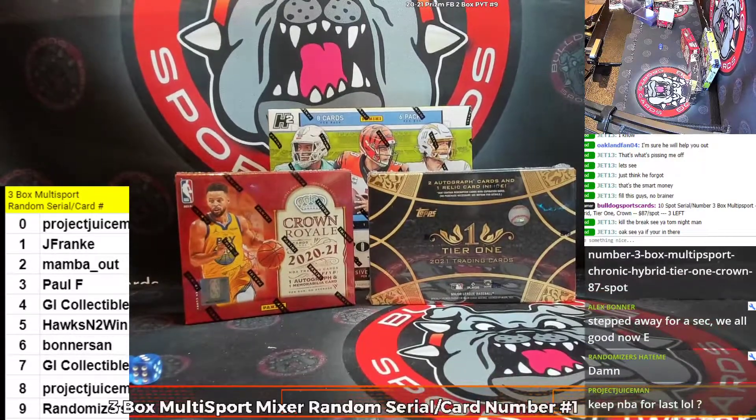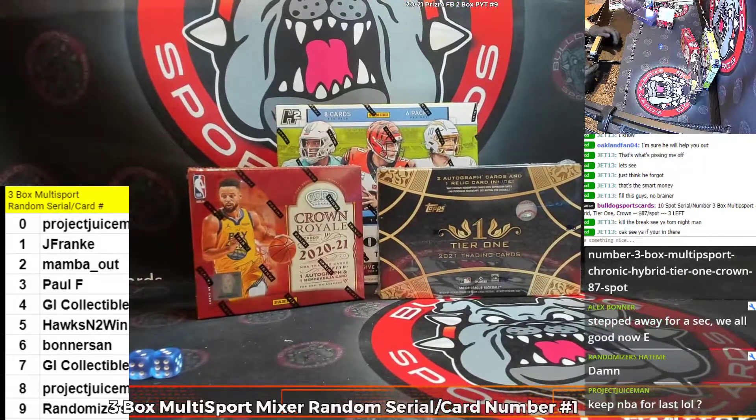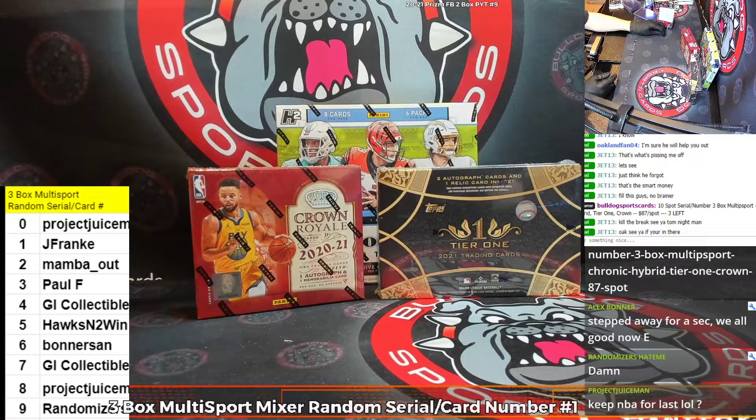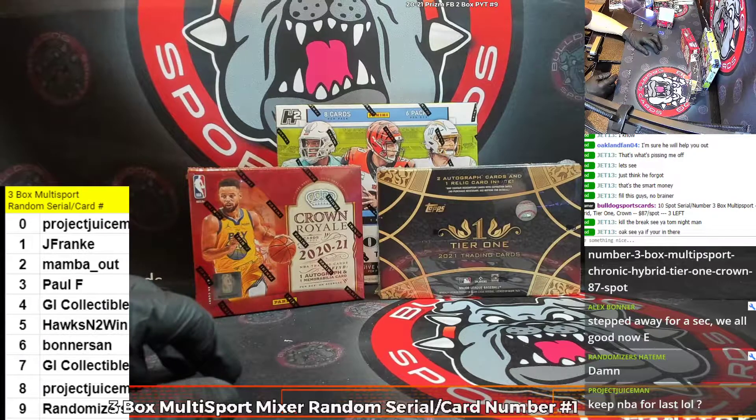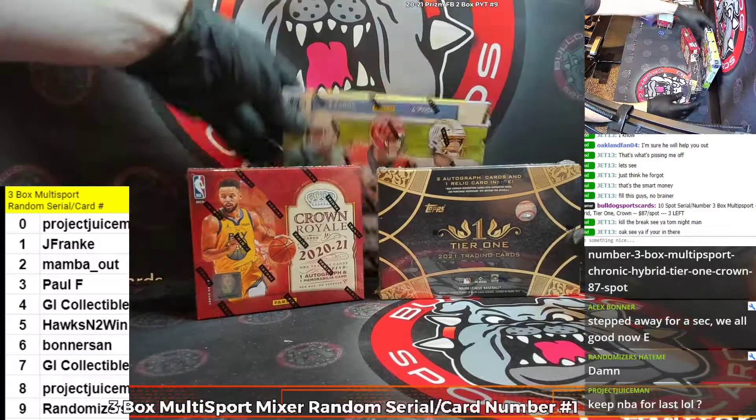What's up everybody? Eric here, Bulldog Sports Cards. We're here on release day with two products: Tier 1 Baseball and Crown Royale Basketball. We're going to do a three box random serial card number break. Players and their numbers are on the left hand side of the screen. As always, breaker's choice on the order.